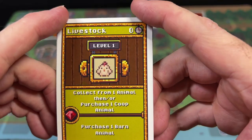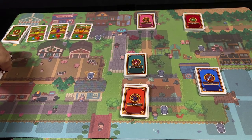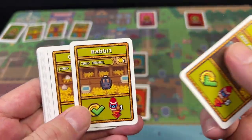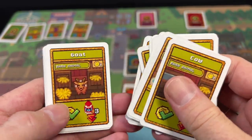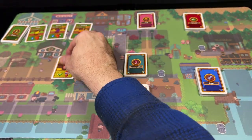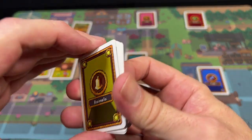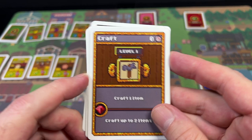Next up is Livestock — this is how you buy animals and gather materials from them, and it can also be boosted. Animals come in two kinds: barn animals and coop animals, including things like chickens, goats, beavers, and owls. At the beginning of the game there will be three different kinds of animals available to buy for your farm, and you'll cycle through that deck during the game.